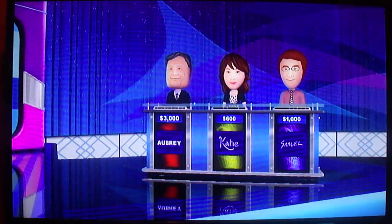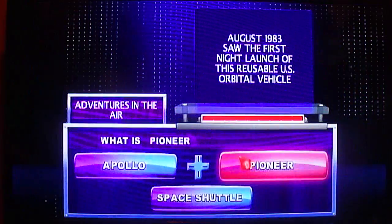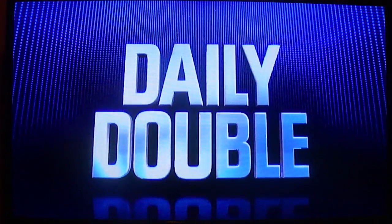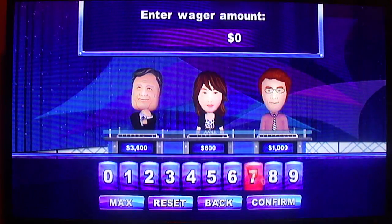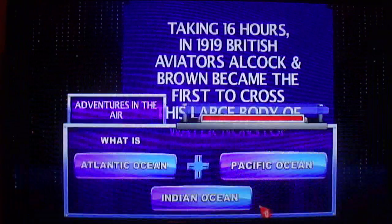Adventures in the Air for $600. August 1983 saw the first night launch of this reusable U.S. orbital vehicle. What is a space shuttle? Okay, Player 1. Let's go with Adventures in the Air for $800. Oh, Daily Double! The Daily Double. And you have the lead. Please select your wager. And the clue: taking 16 hours in 1919, British aviators Alcock and Brown became the first to cross this large body of water non-stop. What is the Atlantic Ocean? Congratulations.